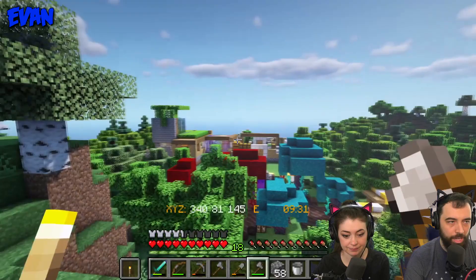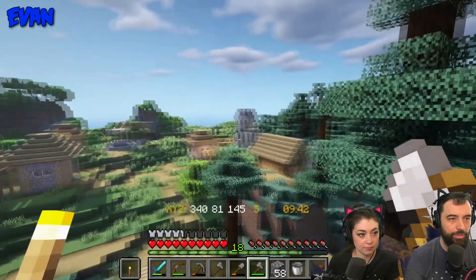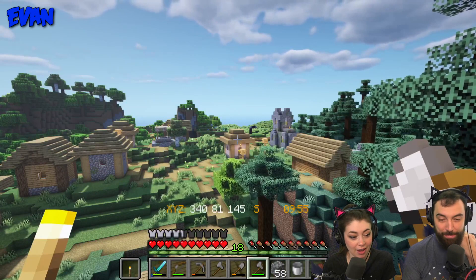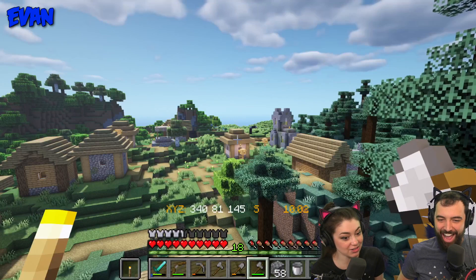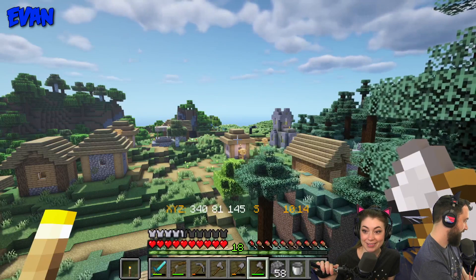Our house is over there, the nether portal is right there, and the village starts right here. It kind of goes in an arc — it's not too big. Part of me wonders, should we just destroy it all and rebuild it with like row houses? Well, that actually is a legit question. Do we want this to be a nice, cozy, inefficient but cute village? Or do we want an efficiency village?